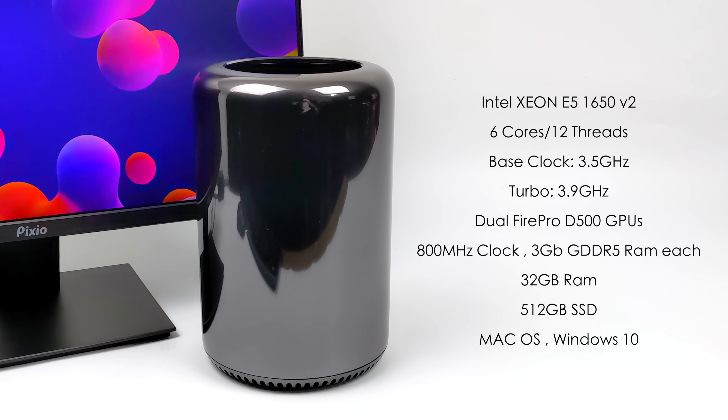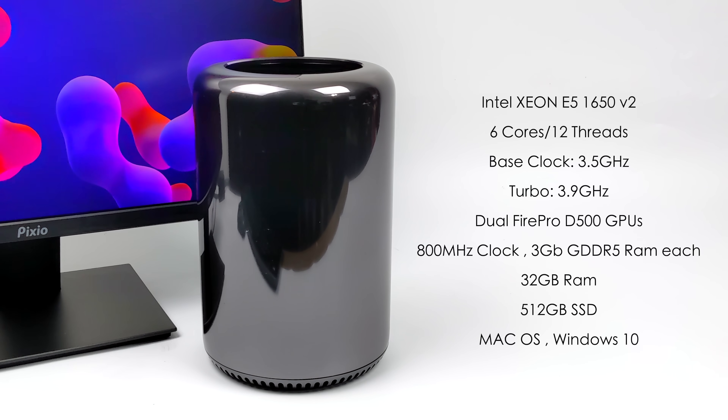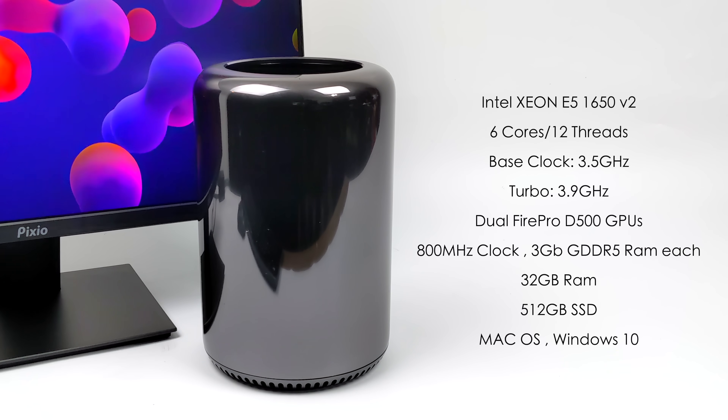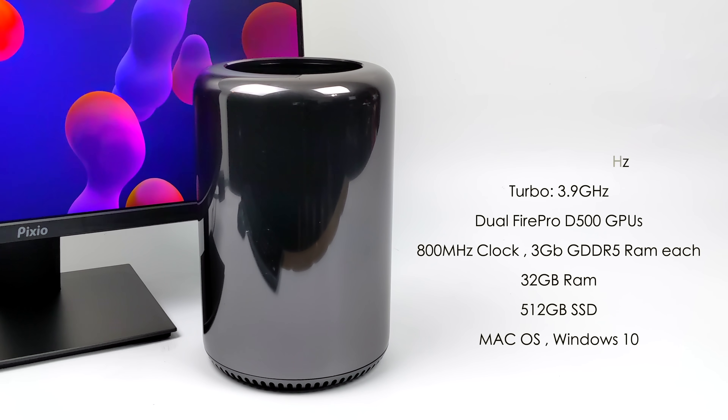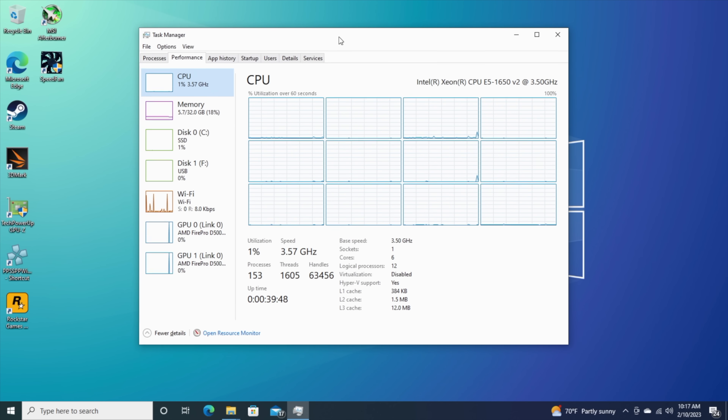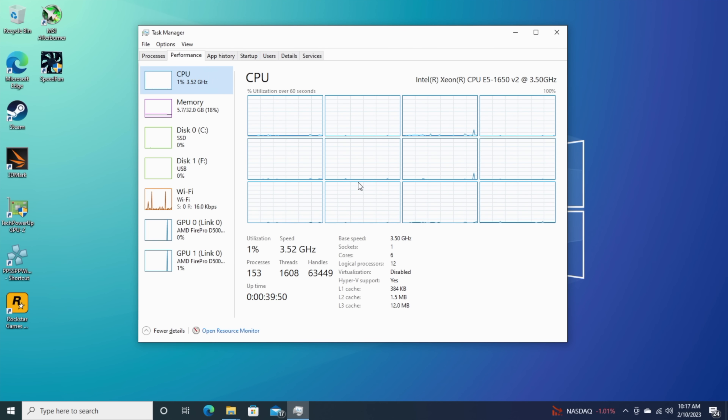We're going to be running Windows 10. If the interest is there, I can do another video testing out macOS with gaming and emulation on this device, but I think we're going to get the best performance out of Windows. Here we are — got Windows 10 running. Unfortunately we can't get Windows 11 on this machine. We've got that 6-core, 12-thread Xeon CPU, and there is a 12-core upgrade available, so we could get 12 cores and 24 threads.